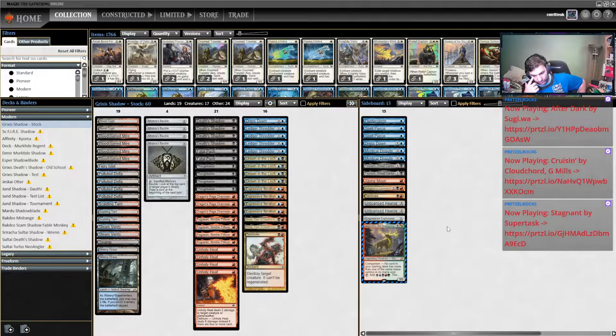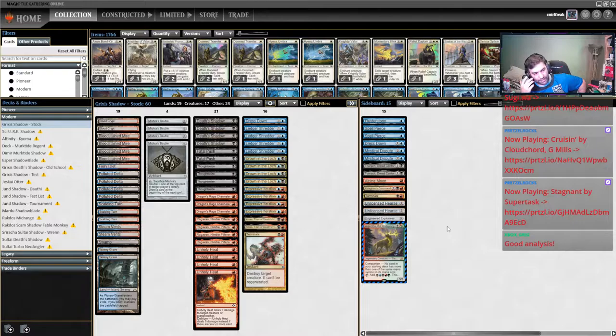If your opponent leads turn-one Giver of Runes — on the play or draw, pre- or post-board — I would focus heavily, heavily, heavily on killing that Giver. Because if you don't and they untap and play Stoneforge Mystic and are able to get a Kaldra Compleat, chances are pretty slim to none that you're beating that Kaldra. But if you answer the Giver, even without another removal spell, you give yourself a chance of top-decking one for the Stoneforge instead of just being auto-dead to it.